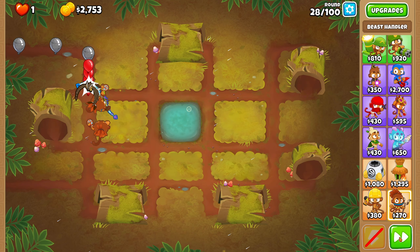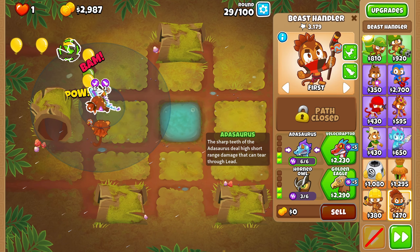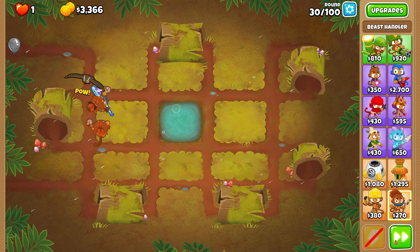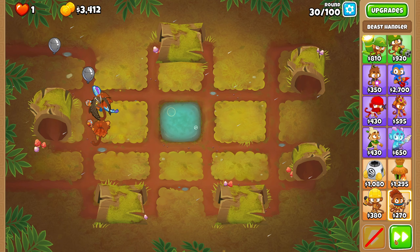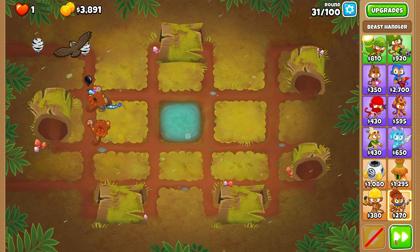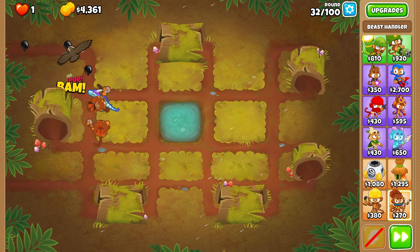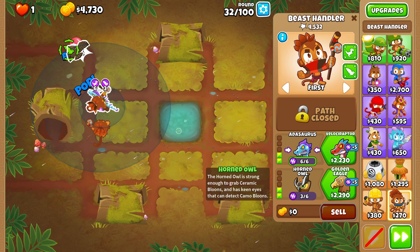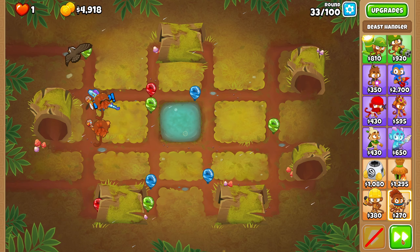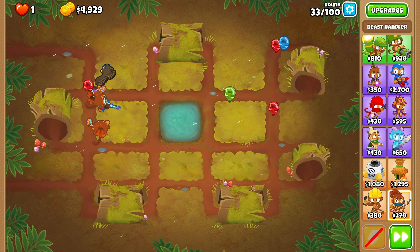As of right now, it's looking very good. We got lead balloons here. Obviously, the Atasaurus can tear through lead. So in terms of camo and lead, you don't really need to worry about it in this challenge. In the later rounds, we will need one or two villages — I think just one. You guys can call that cheating, but I don't really think so because we're still utilizing only the beast handler. We're kind of just giving him other properties — in this case, camo detection. We have it with the horned owl and the bird pathway, but later in the rounds it's not going to be enough. We have around 5,000 money saved, so that is pretty good.